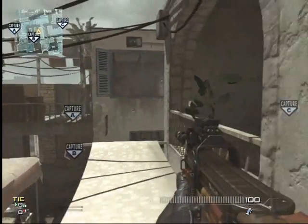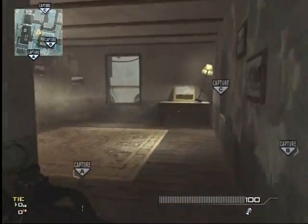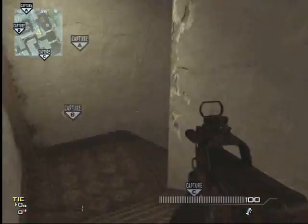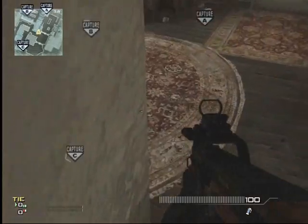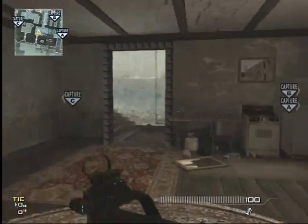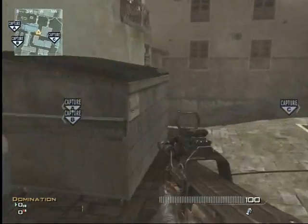Anyway, come right here, jump, run right up here — you can secure the building. Run down here; say you got to reload, sit right in this corner and reload. Make sure you always aim down sight when you're going around the corner. Aim down sight — sounds noobish, but it actually helps.